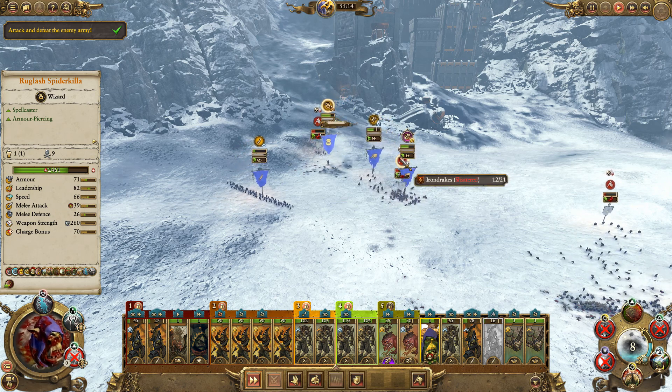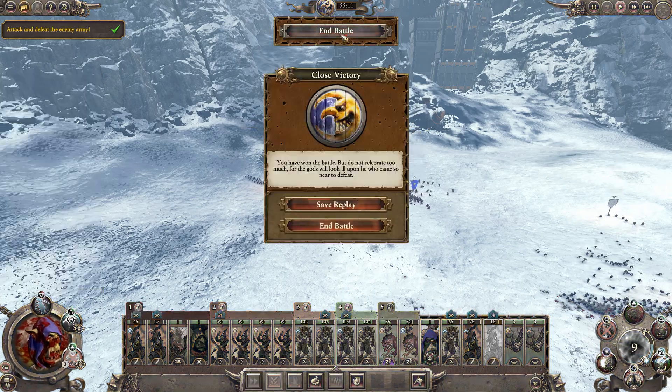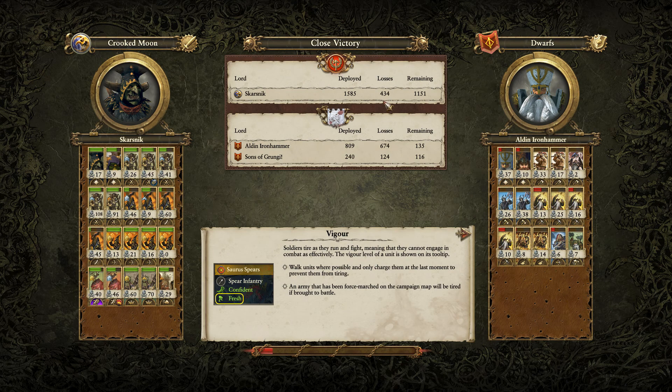It's those range units - the Grudge-Throwers and stuff - doing so much damage. We got us apart in there anyways, that's good. We lost 433 - that's a lot. It's like a third of our army just about. Especially as we're pushing towards Karak Eight Peaks, I'm gonna have to keep recruiting as much as I can in this region. I don't want to turn around because the Von Carsteins are gonna steal it if I do.